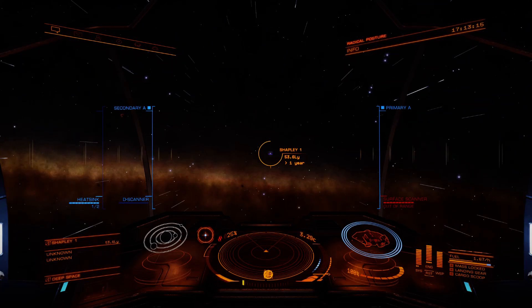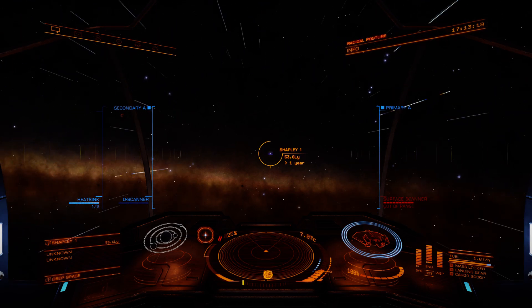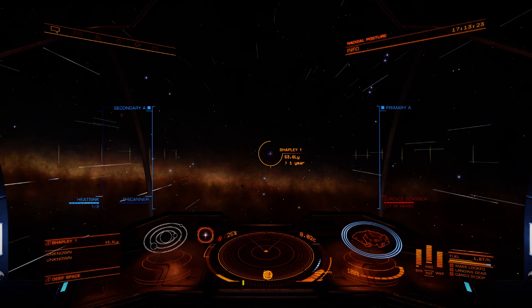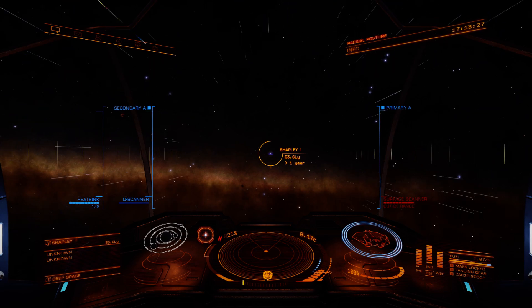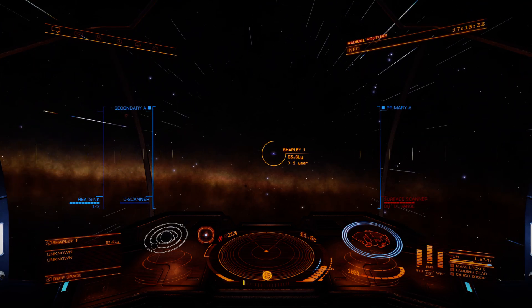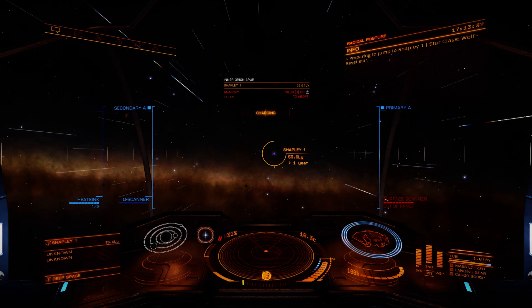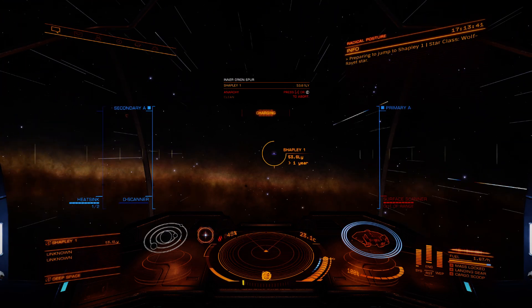Hi everybody, Gogov here. I'm having a bit of a nose around, or what we like to call exploring. Just heading towards the Fine Ring Nebula and apparently there's a Wolf-Rayet star here. I've never actually seen one of these — one of the things you sort of write down in your to-do list and never actually get to do it. Or is that just me? Possibly.